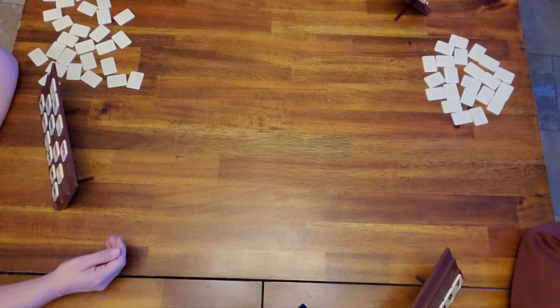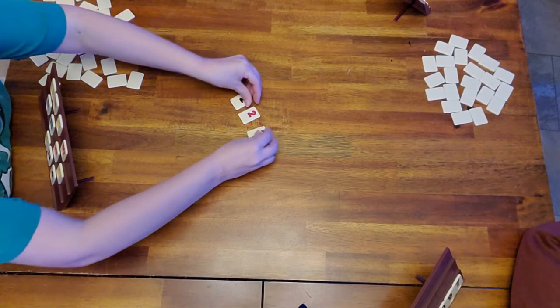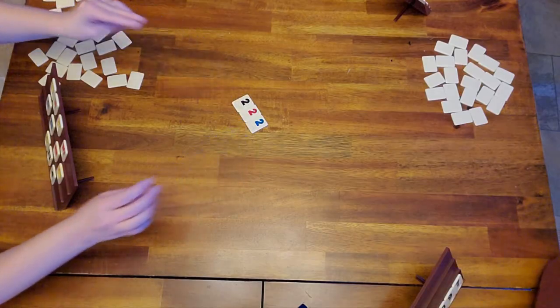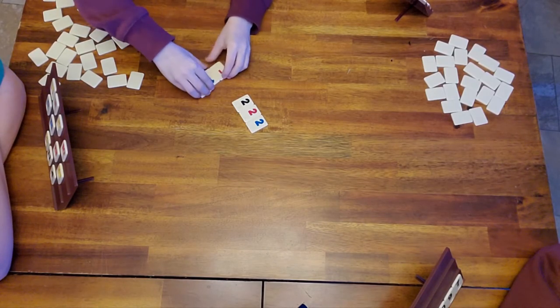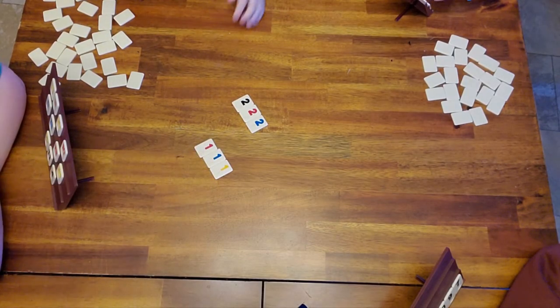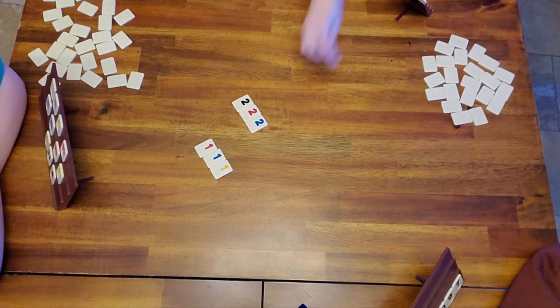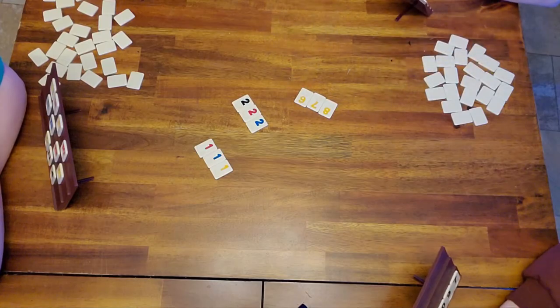I'm going to go ahead and start here and lay down a set of twos. You don't pick up after you place — the only time you pick up is if you can't play. Ryder's playing a set of ones. Lily's playing a run — a yellow run.